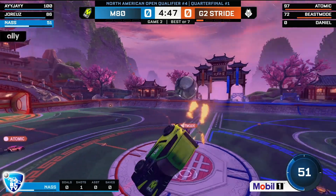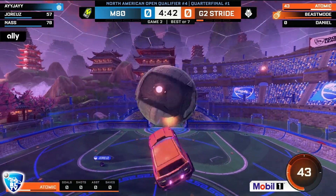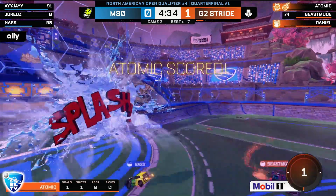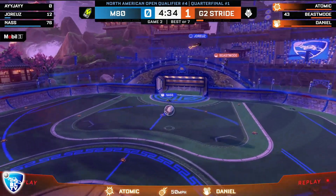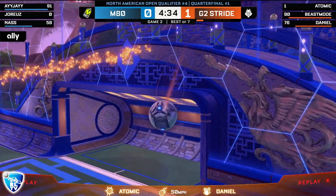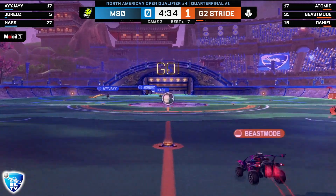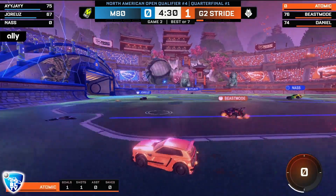No cheat off the kickoff either from G2. M80 can't regain control and you're just seeing G2 play around with the ball in the air. AJ looks to get a clear, Nass can't even go for it — he's got to rotate out. Jorius has to play a 50 straight down. Daniel's gonna get there first — high ball to atomic, and he does splash in. Atomic scores the first goal! Jorius's 50 lands down and Nass dismissing the opportunity leaves the net open — G2 strikes early, strikes fast.